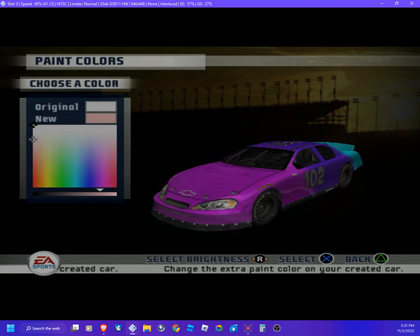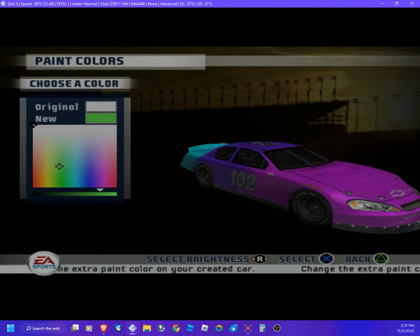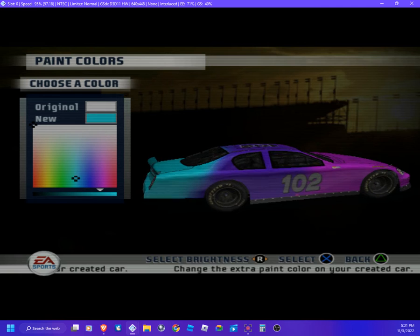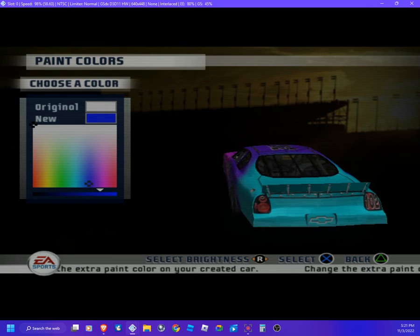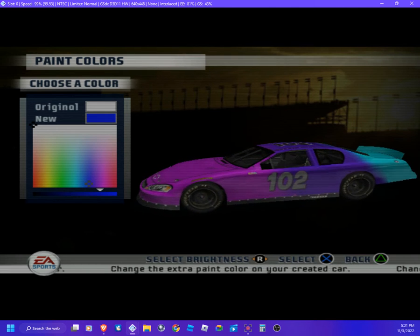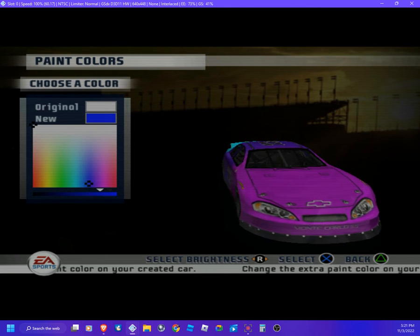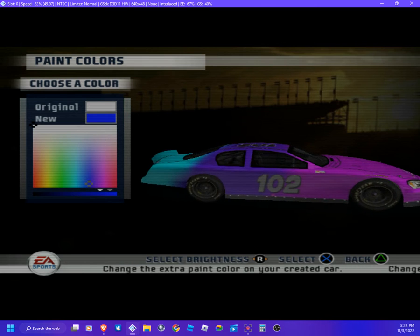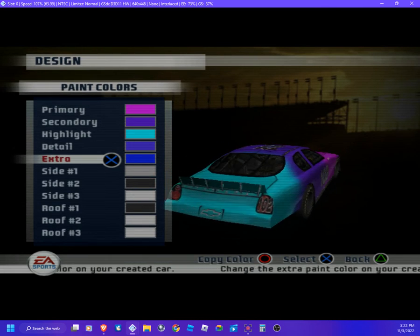I'm gonna let her use some of my colors. Since I allow her to use my colors — oh wow, blue looks freaking perfect, it'll really freaking fit! All right, there we go, dang that looks good!